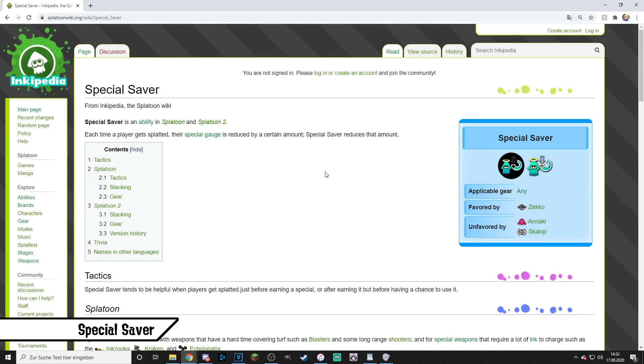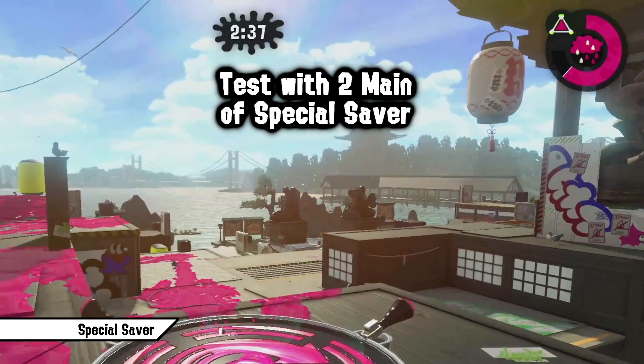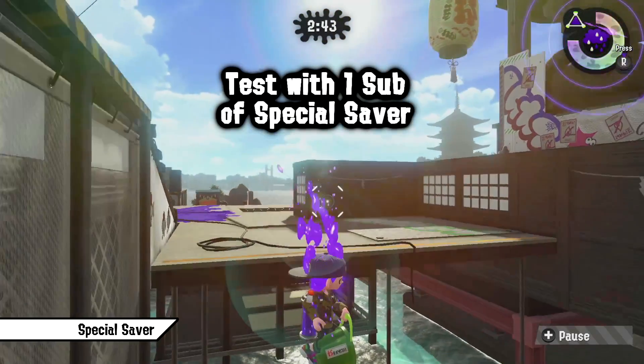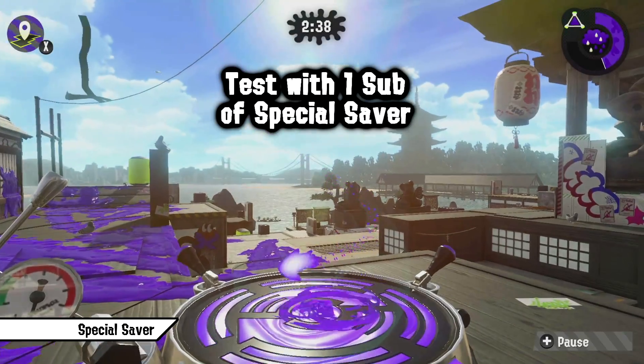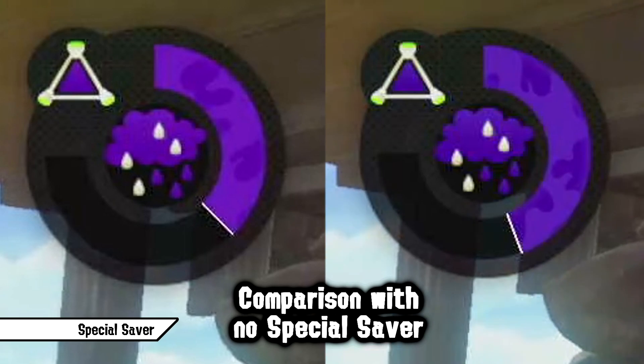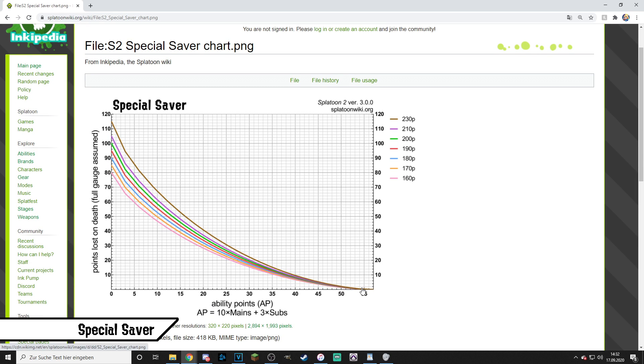Special Saver reduces the amount of special lost after you get splatted. This ability often gets played in combination with Special Charge Up if you're looking to spam specials, but it's also one of the abilities which can be run on every weapon with just one sub, since the effect of only one sub is enormous — almost 10% of your special is saved by just one sub. This ability gets affected by stacking like no other, so it's really recommended not to use more than 2-3 subs. If your special is worth saving, having one sub of Special Saver is never a bad thing.